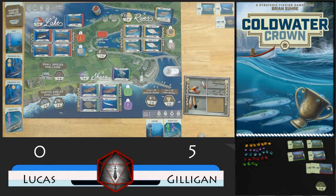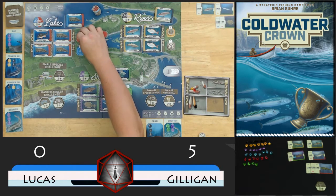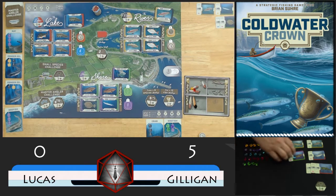We'll draw 1 for Gilligan since he has more fish than we do, and that gives us a blue. So we move the blue angler token forward. But now this is more than 6 - it has to be exactly 3, 4, 5, or 6 to make a catch. So that doesn't result in a catch. And that brings us back to our turn.